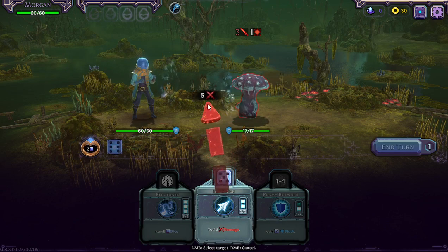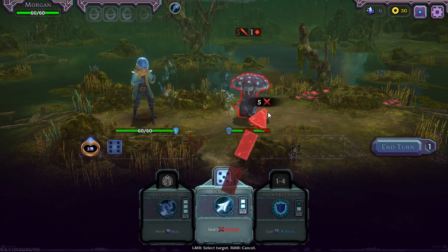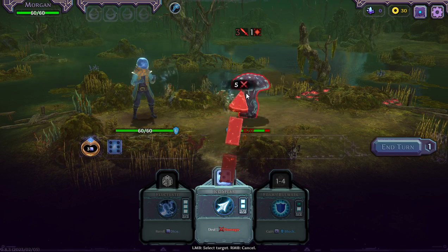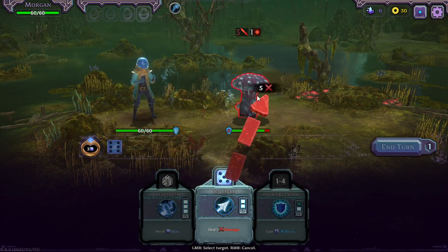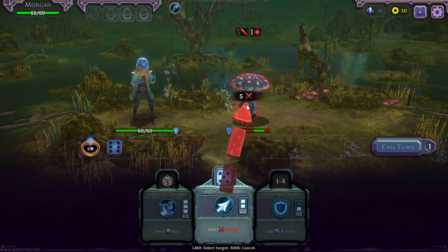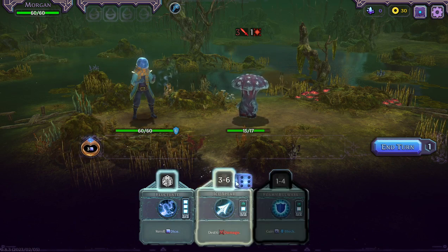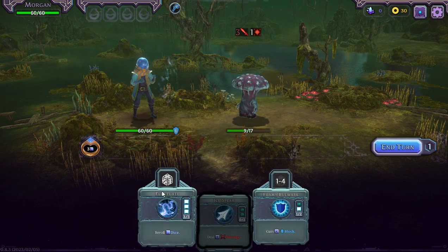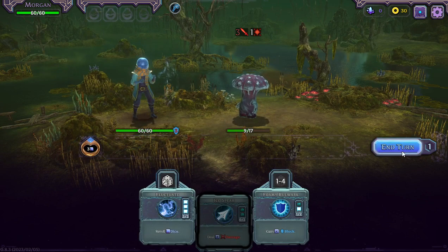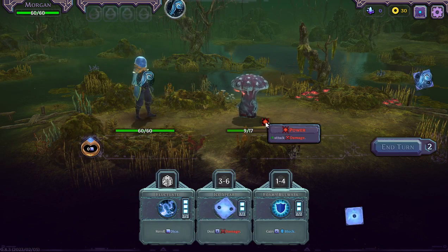He has three block and that goes down to zero as well. It's quite cool — hovering shows the preview. That's the attack: his block's been removed because it was a five attack, and we damaged him by two. In theory this six should be a six attack. I have no dice so that's the end of turn one. So it's three block — he's going to gain three block this turn.